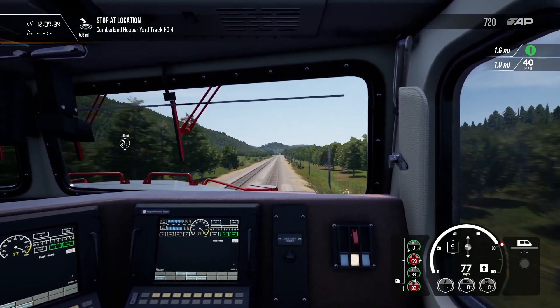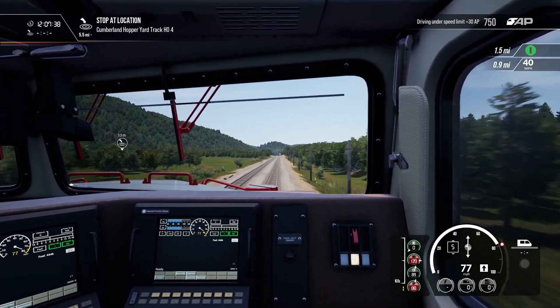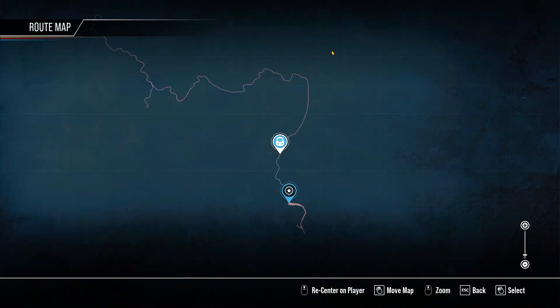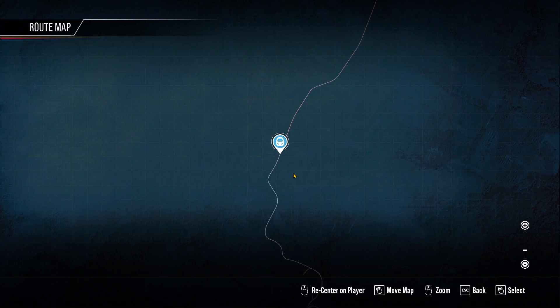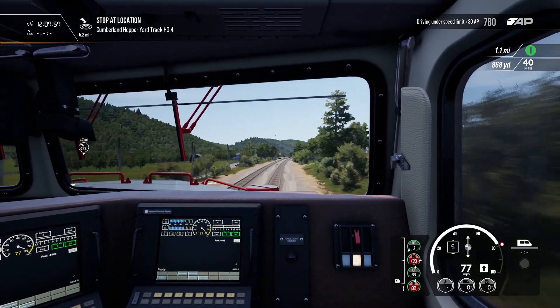Just chill out a little bit at this speed. 5.5 miles to Cumberland - we've actually come a long way. I love the first section of this route because it's just fast. You'll notice all of my Sand Patch Grade videos have just been up and down to Hindman and back - I haven't gone past it because it's just so slow and takes too long.